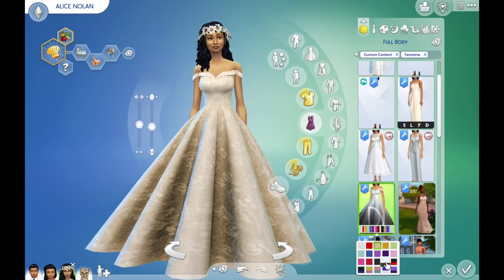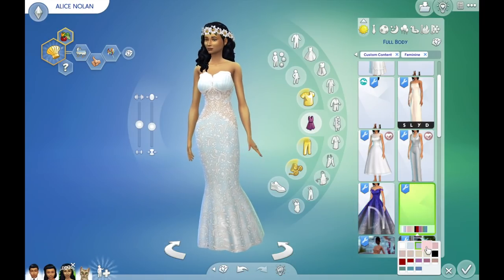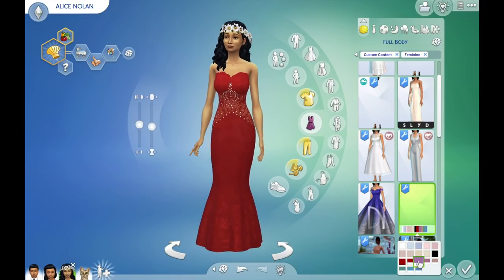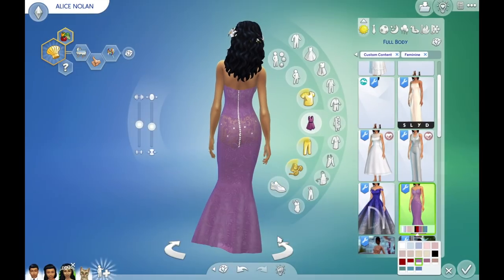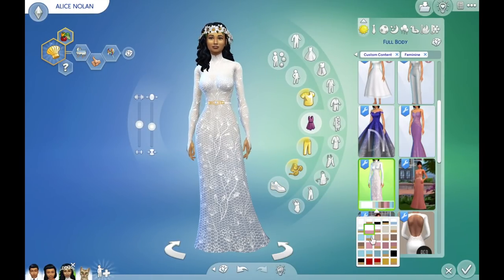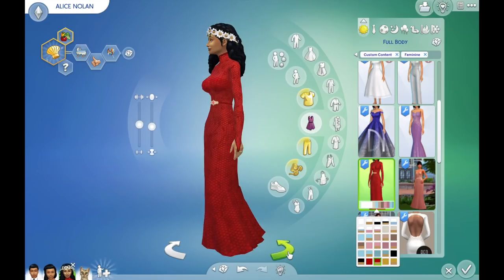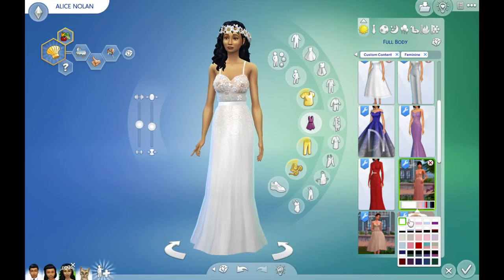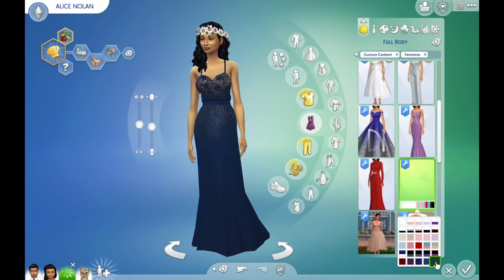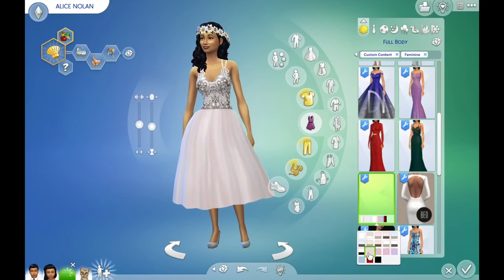There are some gorgeous Japanese wedding dresses, but I'm not including those in the CC haul because they require Snowy Escape, which is an expansion pack I don't currently own. I did include mermaid dresses, trumpet style dresses, A-lines, sheaths, and ball gowns — as many silhouette types as possible. I loved selecting wedding dresses that really showcased different fabrics, necklines, and details. Some of my favorites include appliqués, keyhole necklines and backs — just really goes to show what a difference details make.